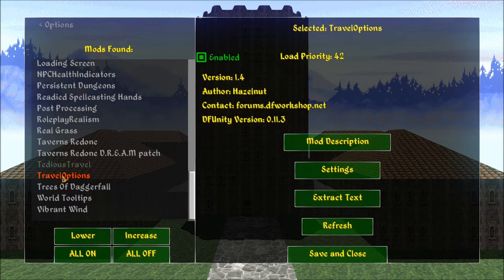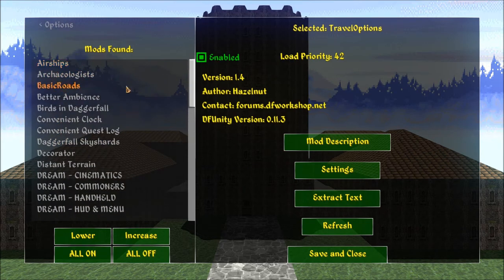I have installed this instead: Travel Options, version 1.4 by Hazelnut. This works much the same but has added features. It also works with the basic roads mod that I have here.